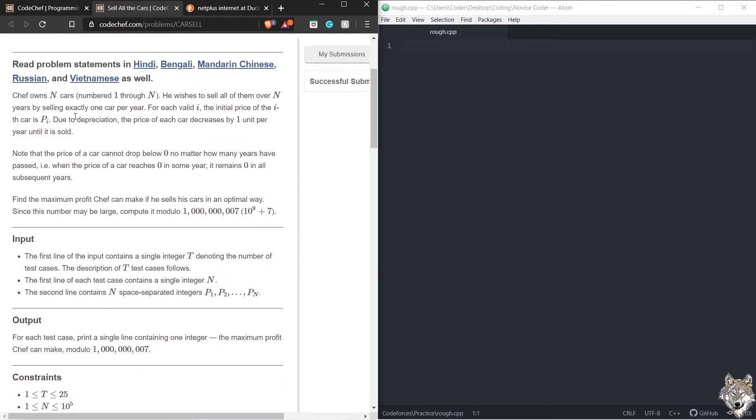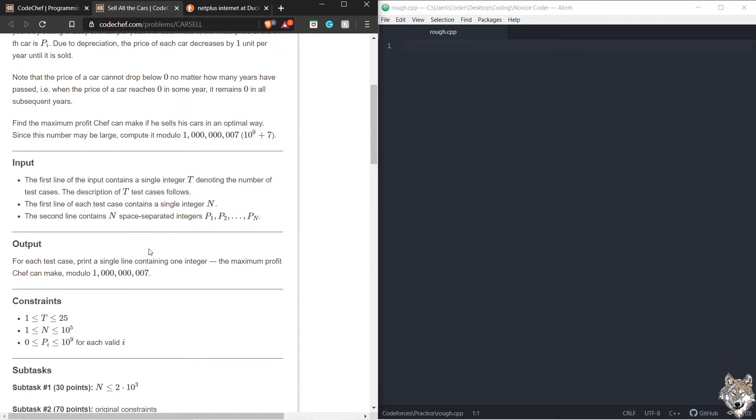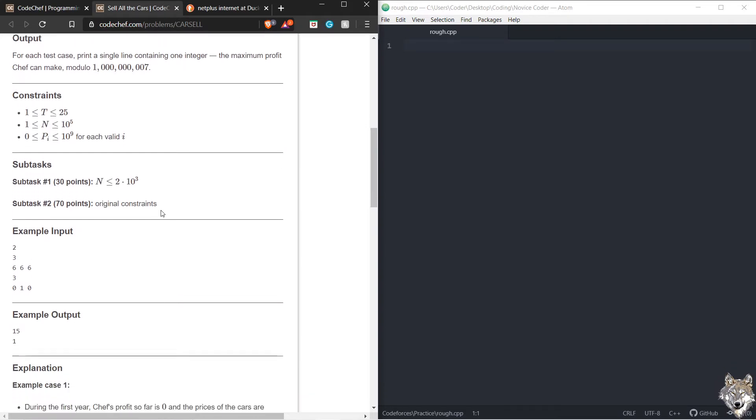The problem says that Chef has N cars numbered from one through N and he wants to sell all those cars in such a way that he will obtain maximum profit. There is one condition: every year the car values will reduce by one. Also, if the car price drops to zero it remains zero throughout subsequent years. If the profit exceeds 10 digits, you should take the modulus of the answer.